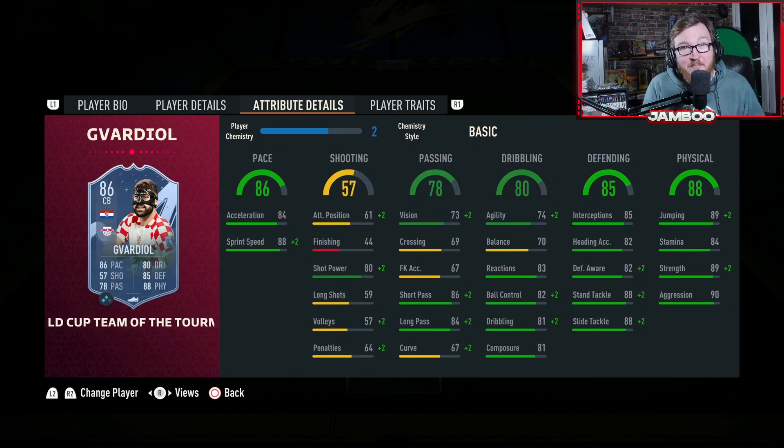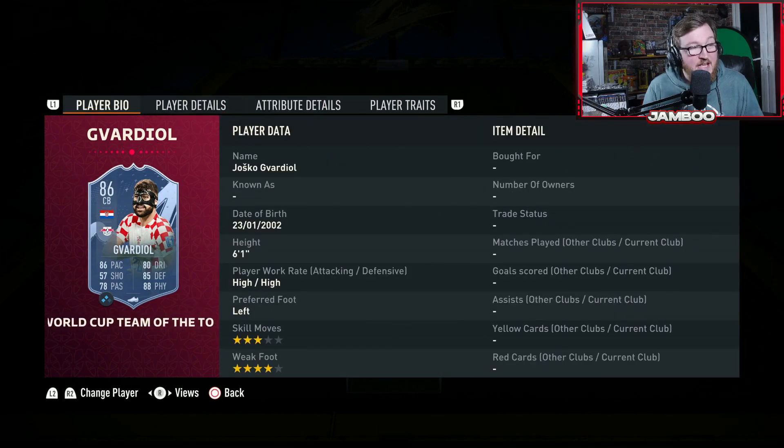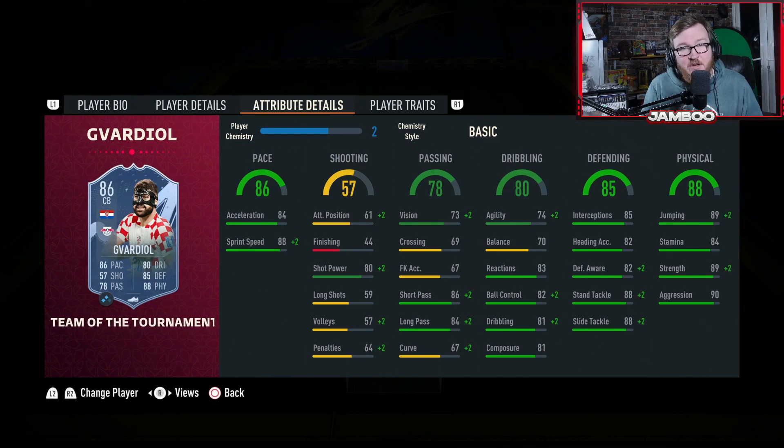One of the stars of the thumbnail, we do have Gvardiol. I cannot believe this guy is this cheap — it is absolutely crazy. He's six foot one, which isn't the tallest for a centre back. However, he has 89 jumping, his stamina is amazing, his physicals are elite, his defending is cracked, he's good on the ball, he can pass out the back, and he's rapid. He is arguably the best value centre back on the game — there are really not many centre backs in the whole game better than this guy.